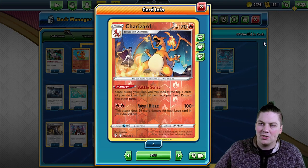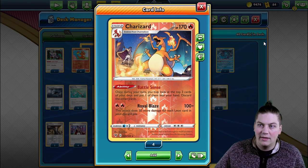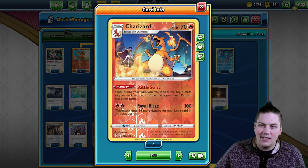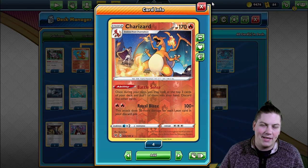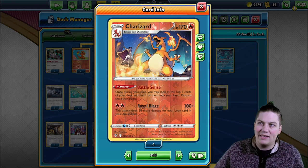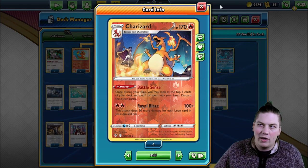We have the Battle Sense ability on Charizard: once during your turn, you may look at the top three cards of your deck and put one in your hand. The Royal Blaze attack does 50 more damage for each Leon in your discard pile — 100 base damage, two energy. With one Leon in the discard, you're automatically one-shotting Zacian V.